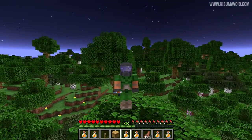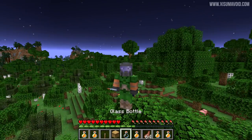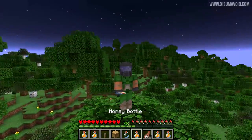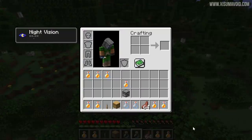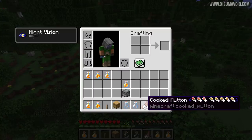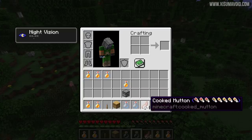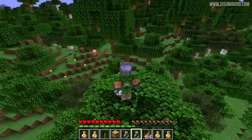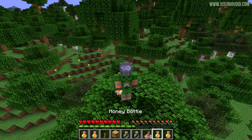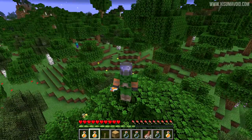There is also a change to the honey bottle. You can consume it when you have full hunger — that is still possible — but the amount of saturation it provides has been diminished. Each type of food also has a saturation meter; this cooked mutton will heal some hunger but also provide saturation as well. The honey bottle has unfortunately been nerfed and is not as powerful as it once was with the saturation.